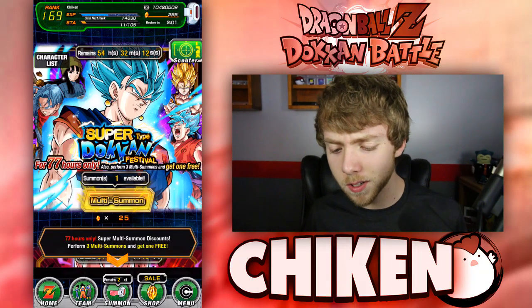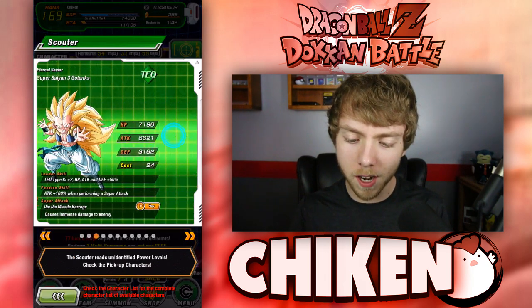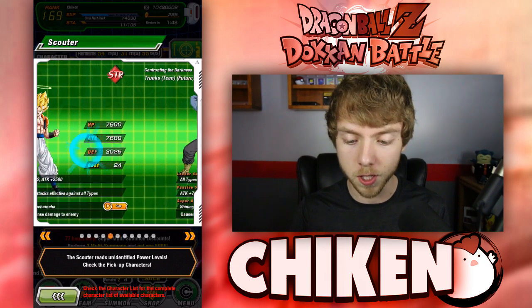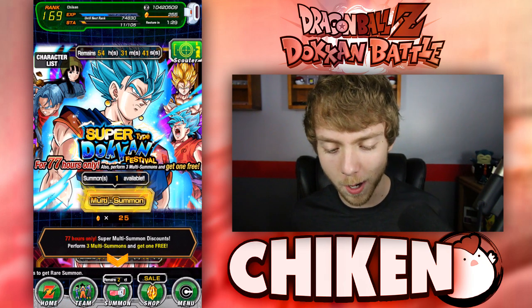Welcome back to a brand new Dragon Ball Z Dokkan Battle video. Today we're getting into the super type Dokkan Festival banner — obviously a crazy powerful banner. If you go to the scouter, we've got Vegito Blue, Super Vegito, god tanks, Kaioken Goku, Gogeta, Super Gogeta, Trunks, and a whole bunch more. I do want to get the gods and Vegito Blue obviously.